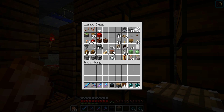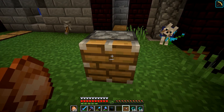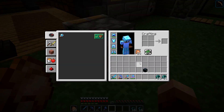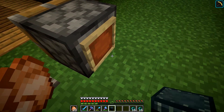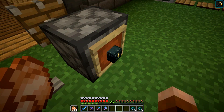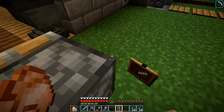I heard there is a glitch in the game in 1.12.2. I tried it earlier and I couldn't get it to work, but we'll just see if I can get it to work on camera. What I hear is you place an item in there, you push this button, and whenever the piston's retracting, you pop the block out and it's supposed to dupe it. No, no, not working.